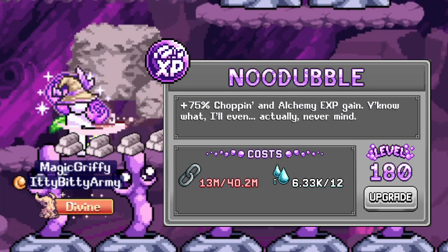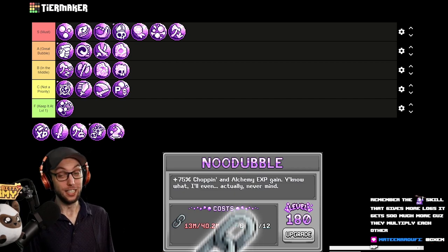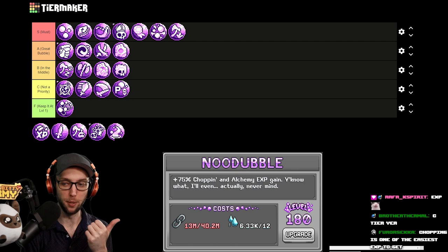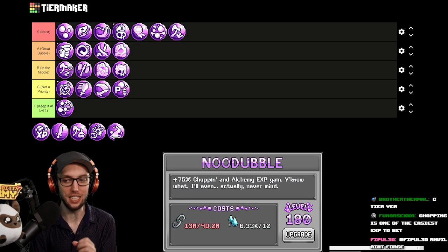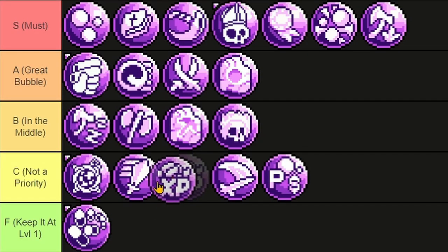Nude Bubble gives you chopping and alchemy XP, but it costs chains. You get so much XP from shaman that this is basically negligible. It is additive and chopping is one of the easiest skills to level up in the game. Middle of C tier.